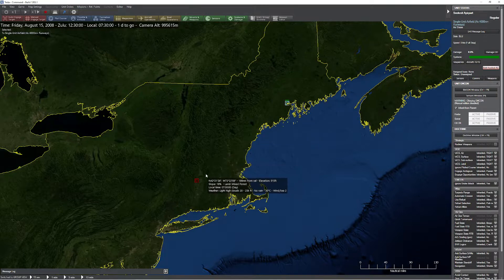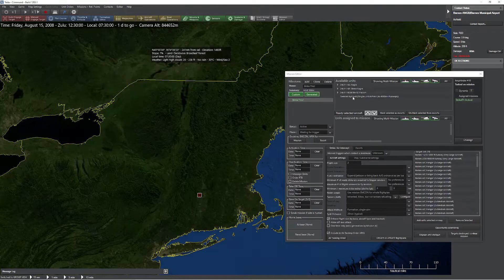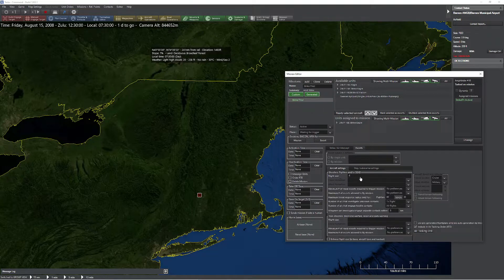First, we're going to try this as a normal mission with escorts. We're going to be using Strike Eagles today — six of them. We'll use a split attack, 30 seconds, with a 50 nautical mile split. We don't need the two runways to be struck. So instead of going in here and assigning escorts the classic way, I'm simply going to set a size of four escorts and then add them separately.